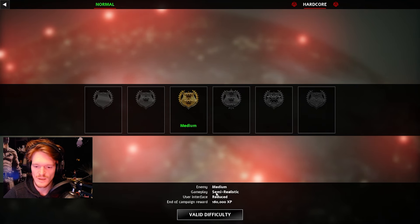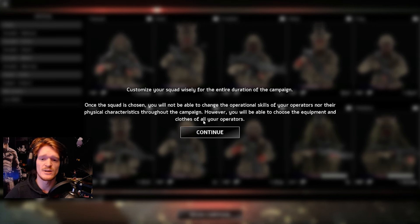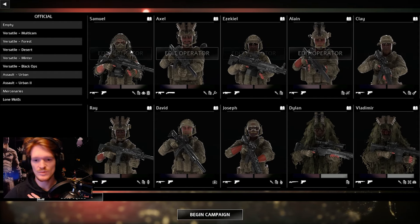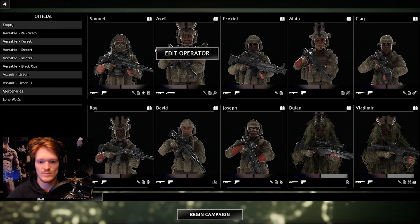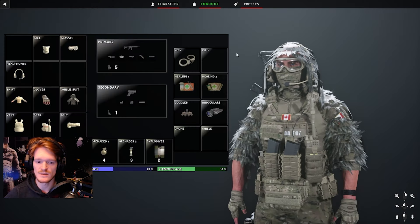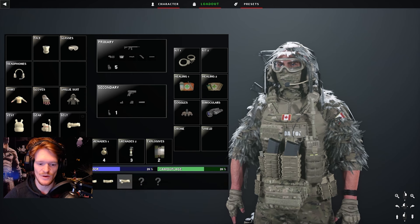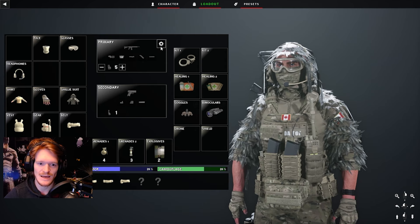Reduced UI, semi-realistic gameplay. This game kind of reminds me of Ready or Not or like a Ghost Recon Wildlands sort of vibe. You can build your squad, go in and edit every single guy. You're playing solo but you can command the squad and also switch to different operators and play as them, which is kind of insane. When you go into the edit menu, it has statistics for weight, armor, camouflage — everything. You can switch stuff out for different weights which affects movement speed and how loud you are.